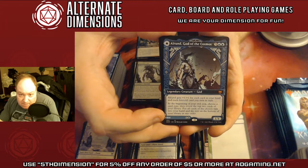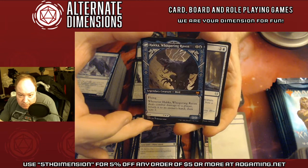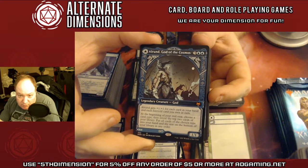This is our third mythic — Alrund, God of the Cosmos. It's supposed to represent Odin, and Odin is ravens. You can see the artwork on this is just absolutely badass. Of course, that's what you expect from Vikings, right?